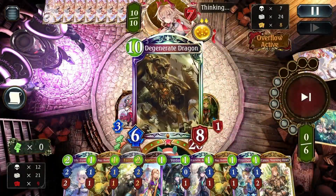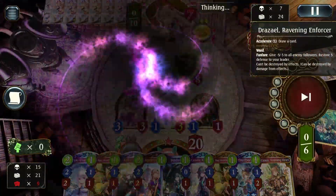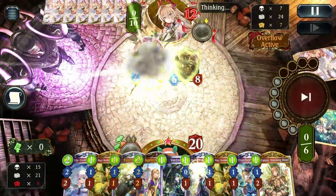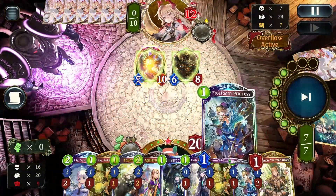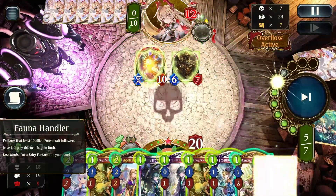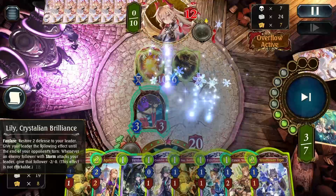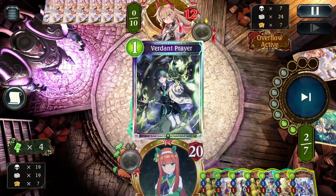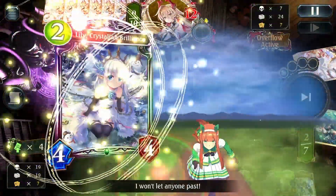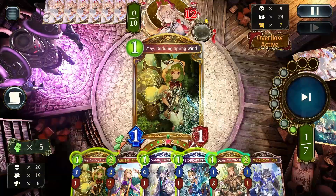They pop out the Degenerate Dragon into Thrasaya — fortunately I don't think they had a spell, so they just heal a bunch and put out a big ward. I tried calculating and I don't think I had lethal there; if you think I did, leave the lethal line in the comments. After trading I believe they hit me to 20. I use a spell to get Lily's evil effect, then get rid of Degenerate Dragon with May.